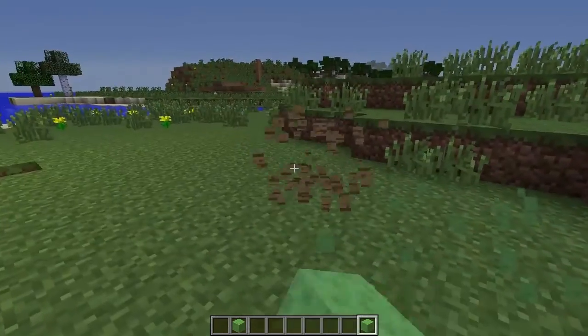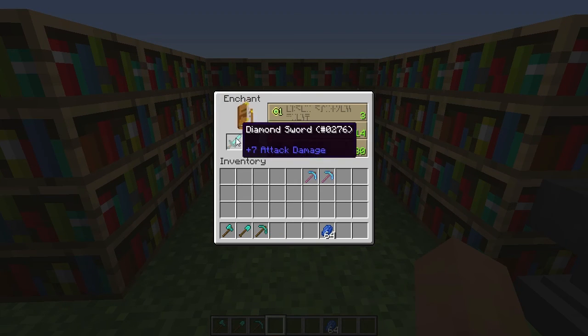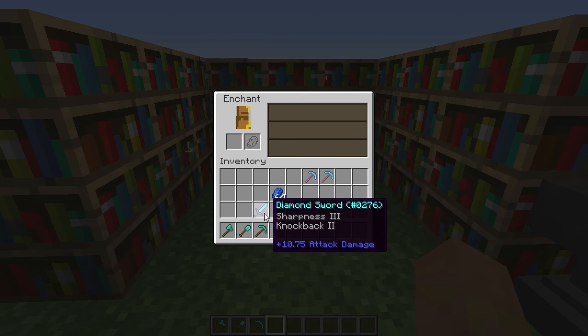Next I'm going to go over the new enchanting. Now when you put something in the enchanting table there are XP orbs shown around the side and you can see the very first enchant of that item. There is also a new slot to put lapis lazuli. I'm not sure what it does yet — once I put it in and hit enchant nothing else happens to the lapis, so I'm sure it will get fully implemented in a later snapshot.